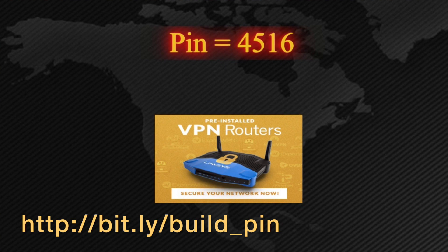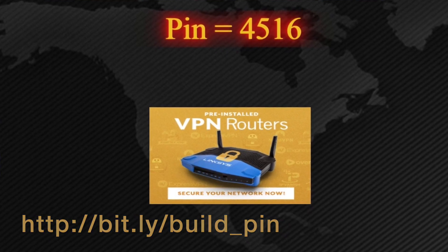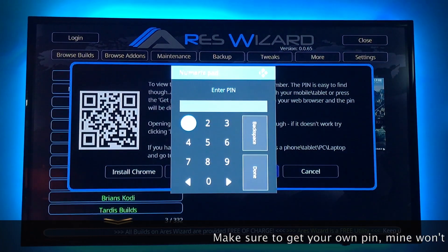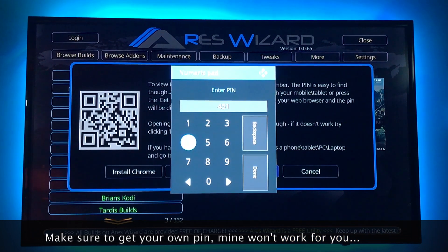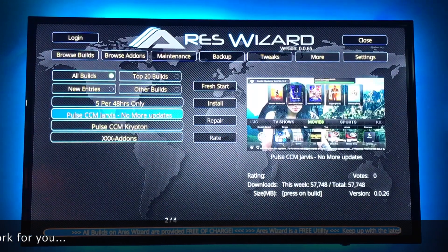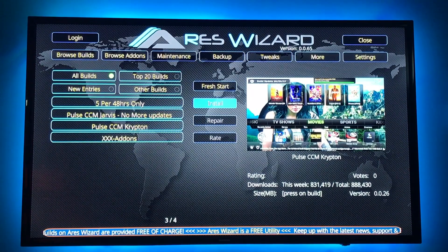Go ahead and get your pin. Once you get it, scroll over to enter pin and type it in. Then we're going to scroll down to Pulse CCM Krypton and install.